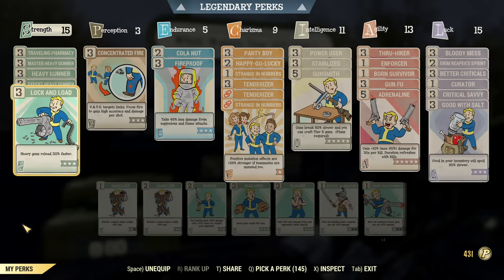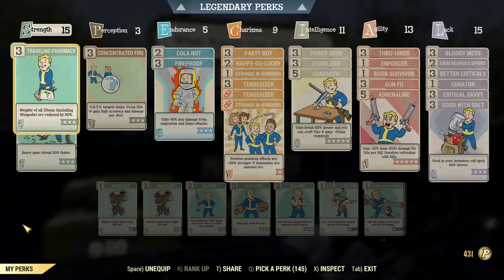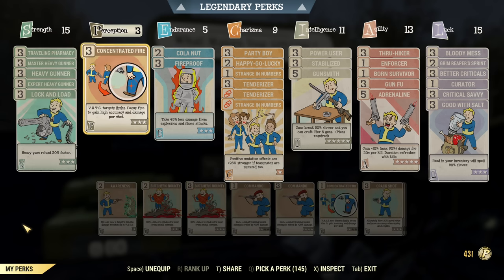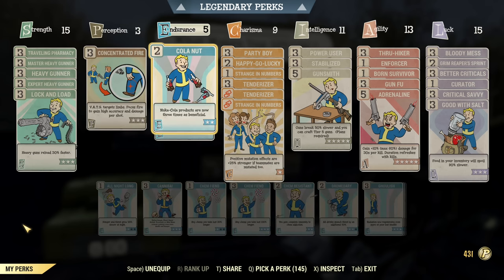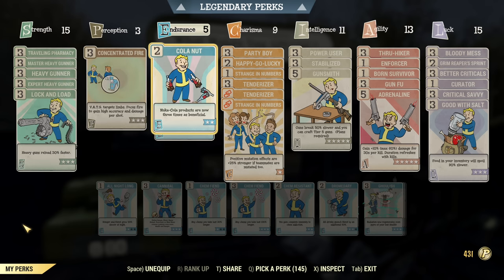For the perks themselves, as you would expect, all the heavy gunner perks and Lock and Load under Strength, so I can have maximum DPS. Travelling Pharmacy for consumables — I basically run it on every build. I like a hefty amount of chems in my backpack. Max out Concentrated Fire. You could go with rank 1 for a little DPS loss, but this is a max DPS build. You can fine-tune it for a little less DPS and more quality of life if you want.